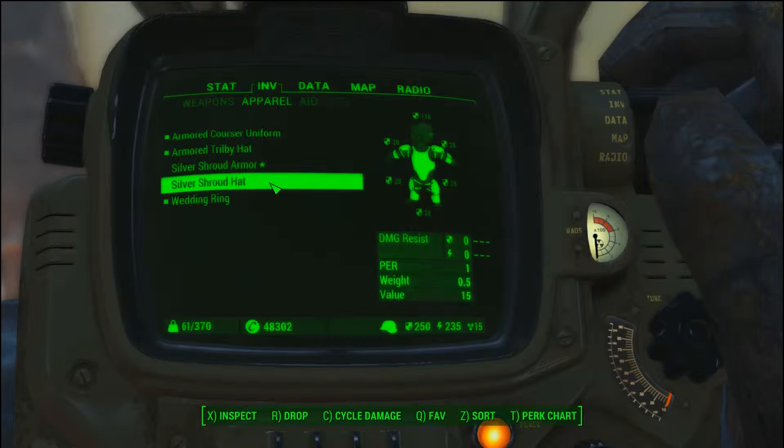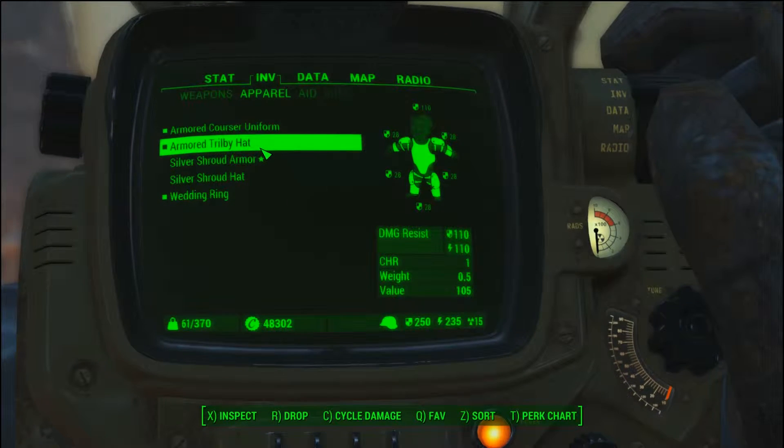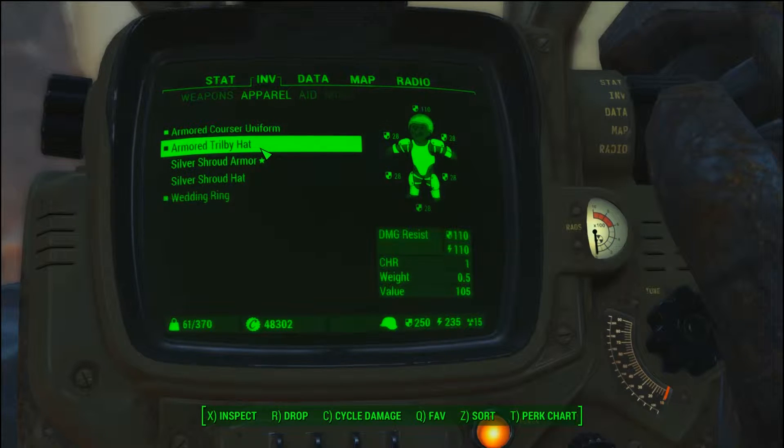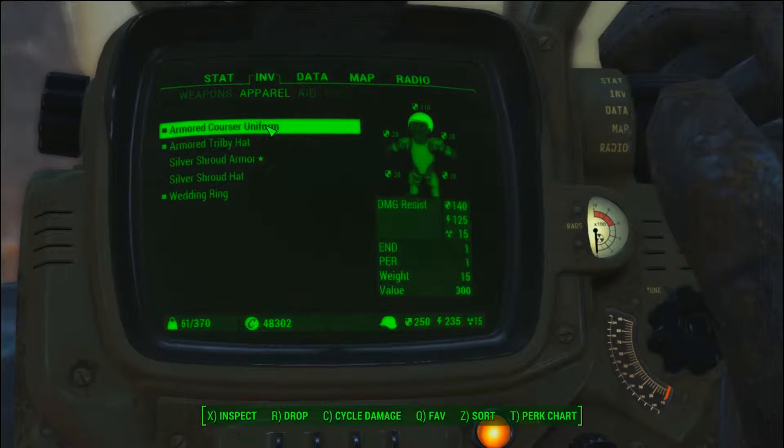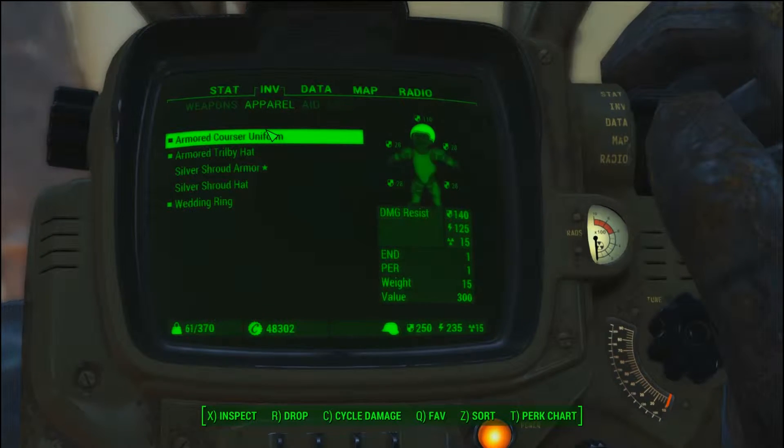I'm going to show you where to pick up the trilby hat if you haven't looted one — I didn't, I had to go buy mine. I'll show you where to buy it anyway. I also looted this uniform but I know where you can buy one too, so I'll show you where to pick that up. Everybody likes using the suits to get the 110/110 stats, and the same with the hat.